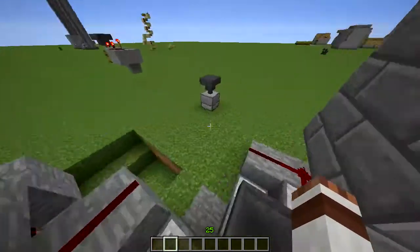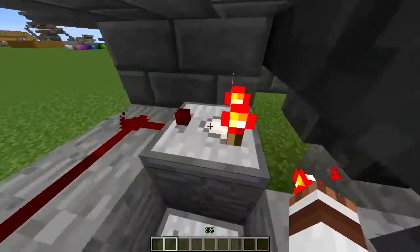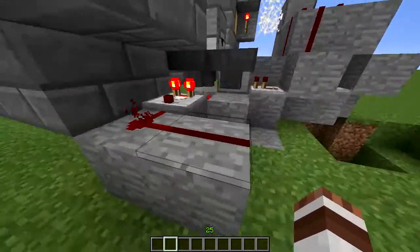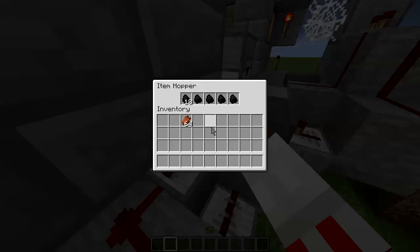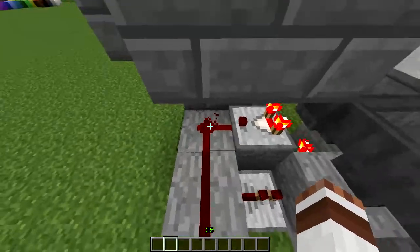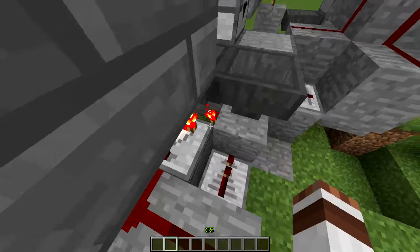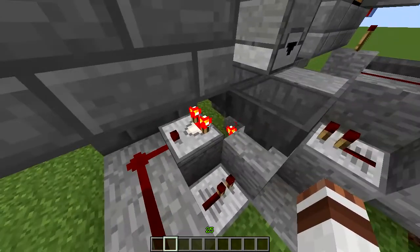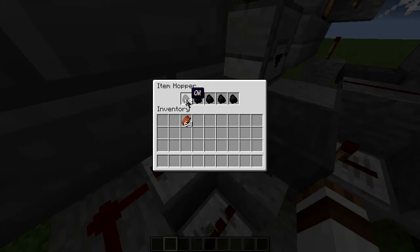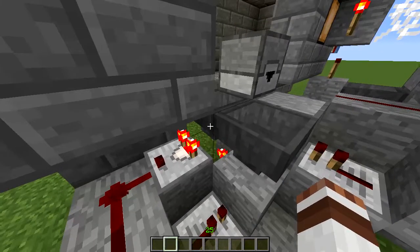If we have 22 items in one hopper, the redstone signal strength will be one. If we have 23 items — meaning another item gets into this hopper — the strength will be two. If the strength is two, this repeater will get turned on and it will turn off the torch, but just for one tick. And one tick is enough to transport one item from this hopper into the next hopper. This is a very smart system to check if the player puts in rotten flesh or anything else, versus oil.